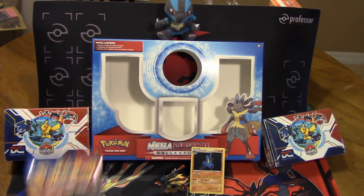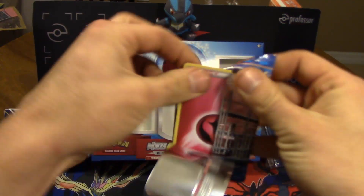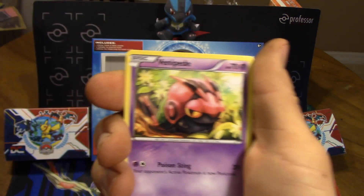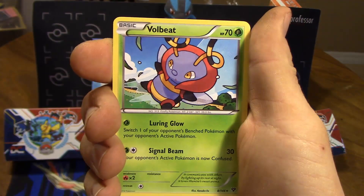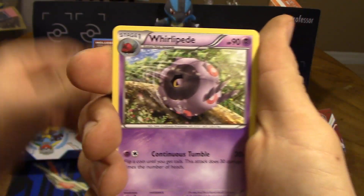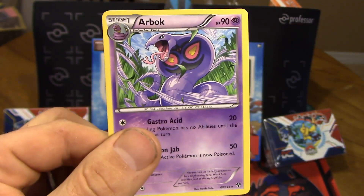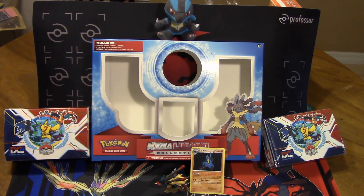We've got one last pack of X&Y — hopefully it doesn't disappoint us. The first card everybody saw already is a Fairy Energy. Then Venipede, Jigglypuff, Ledyba, Sandile, Volbeat — hey, Muscle Band! Always welcome to see those. Whirlipede, Reverse Holo Kakuna, and the rare is a non-holo Arbok. Wow, that was a really bad box. Well, the card it comes with is actually pretty playable, but the packs inside definitely could've been better. Can't win them all, I suppose.